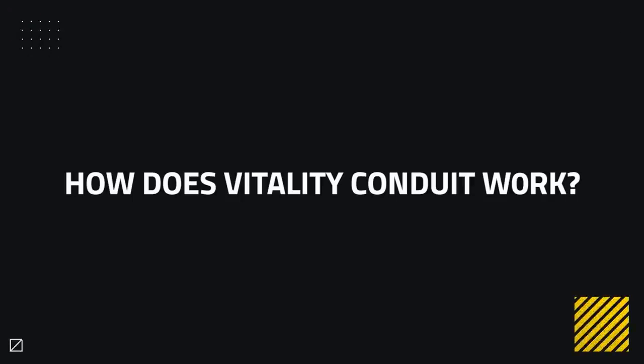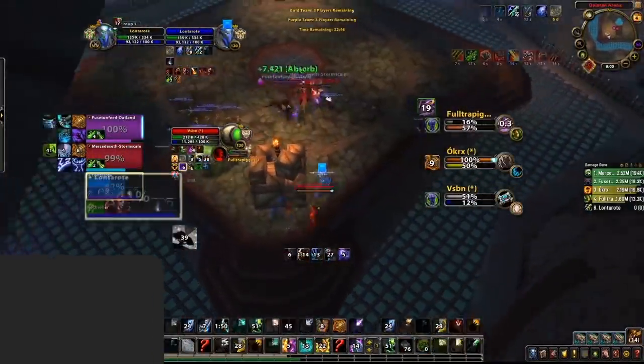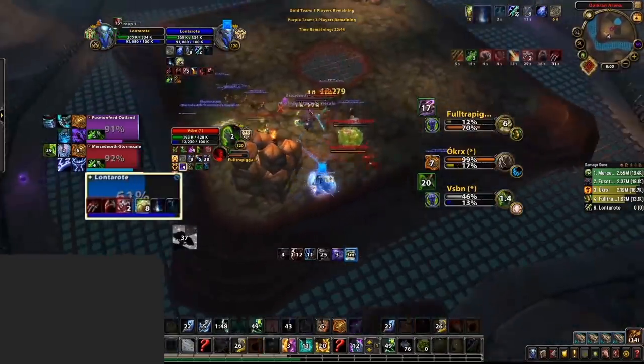Let's take a look at how Vitality Conduit actually works, starting with its major effect. The major is a 45-second cooldown on-use ability that you cast on an ally or yourself. Every 0.5 seconds, it will transfer health to the target from the highest health ally within 30 yards. If the target reaches full health within 6 seconds, it will jump to the next lowest. So essentially, this works as a targeted long-range Spirit Link.